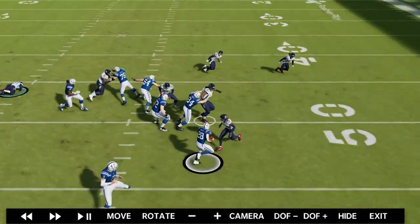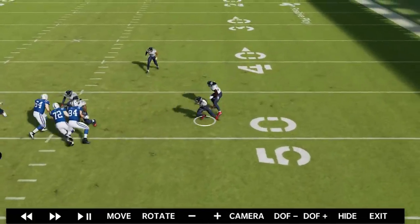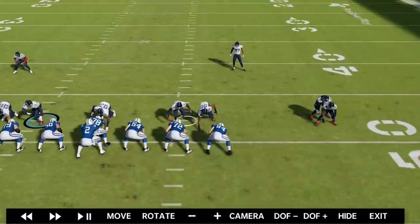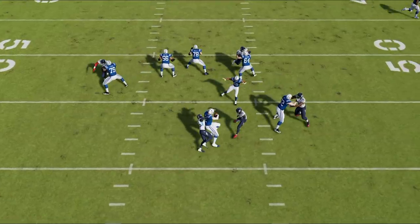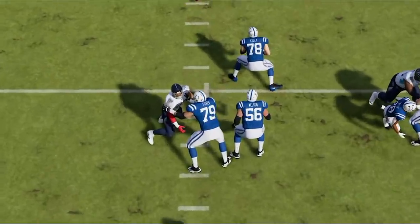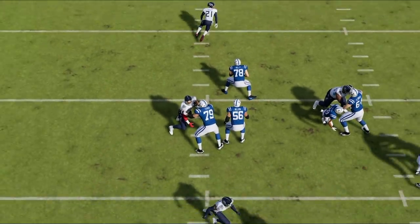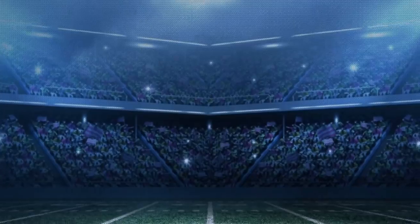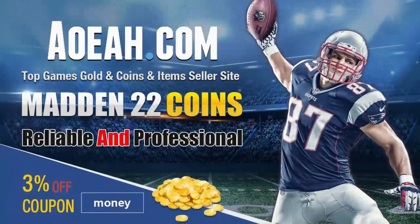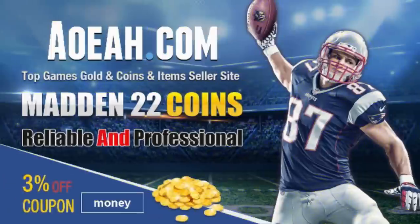The outside run defense is phenomenal — it looks like I ran commit but I didn't. We get two free guys with both cornerbacks coming in free. Two of the best linemen, Quentin Nelson and Ryan Kelly, end the play blocking nobody. This is just a super glitchy blitz. For the cheapest, fastest, most reliable Mut coins, check out my coin sponsors at aoeah.com and use discount code MONEY for three percent off — link in the description below.